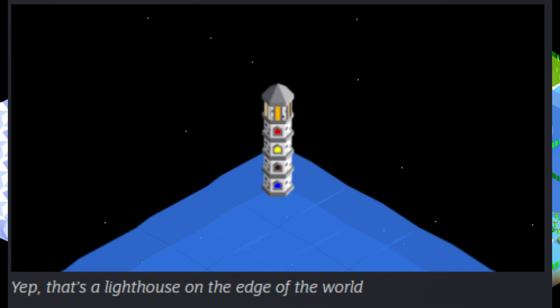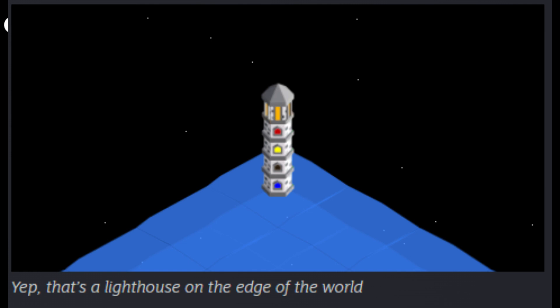The lighthouse was added to the game. The old explore task — reveal the entire map — was too difficult and often ignored, so it's been replaced: find all the lighthouses. Each corner of the map has a lighthouse; when found, it displays your tribe's color. Find all four to complete the task. Also, the network task now triggers the moment you connect to your first city rather than being tied to the roads tech.